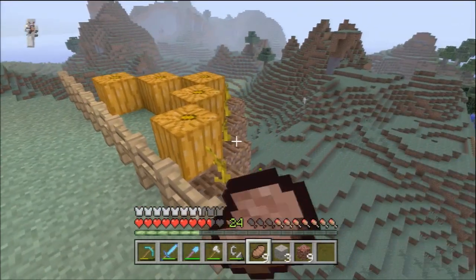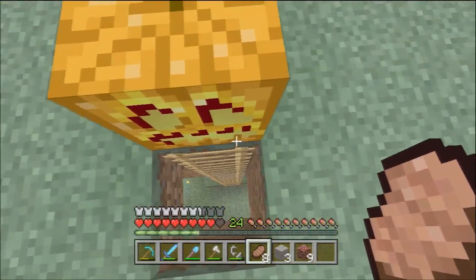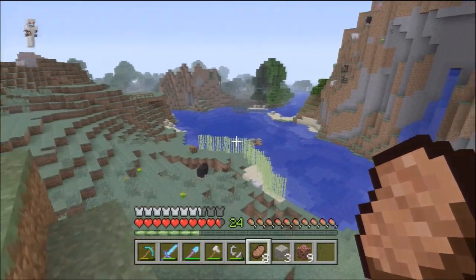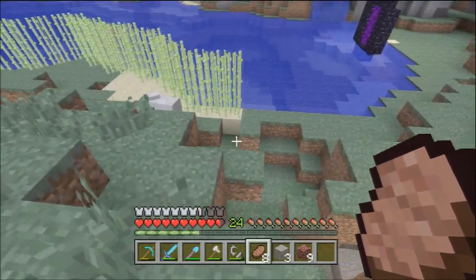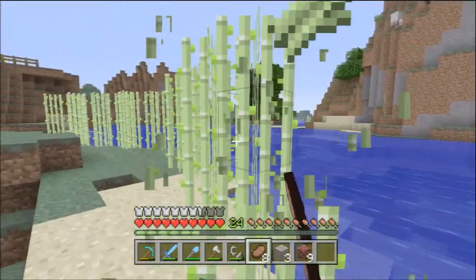I've got 9 steak on me, which is quite a nice amount — well, I think it's nice anyway, it gets the job done. That's like 32 hunger just fixed. Basically, I want to make two things today: a map, which needs sugarcane, because sugar makes paper, as I learned from playing Minecraft. I don't know why trees can't make paper.